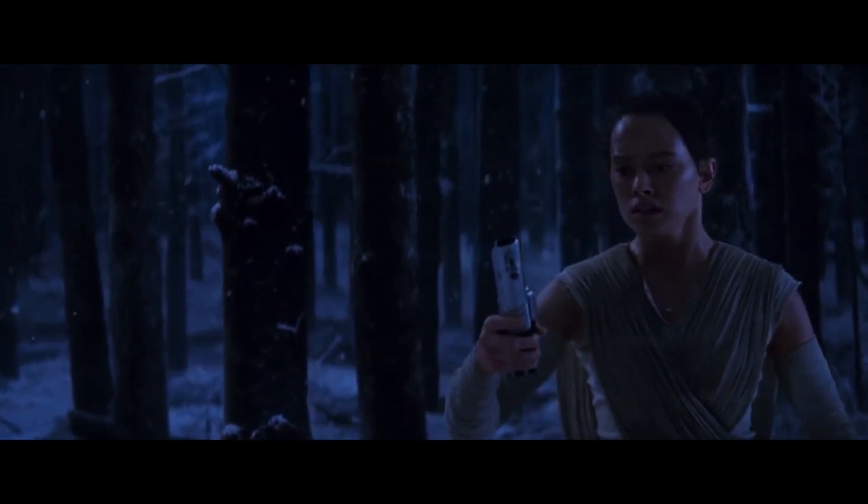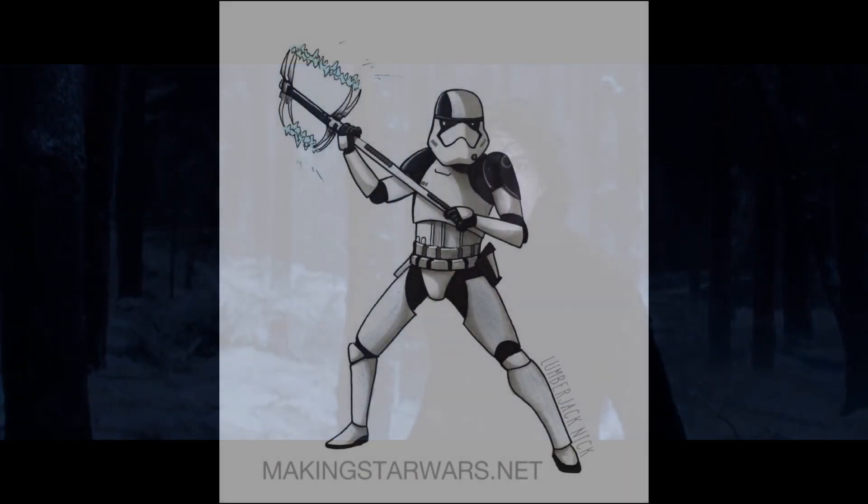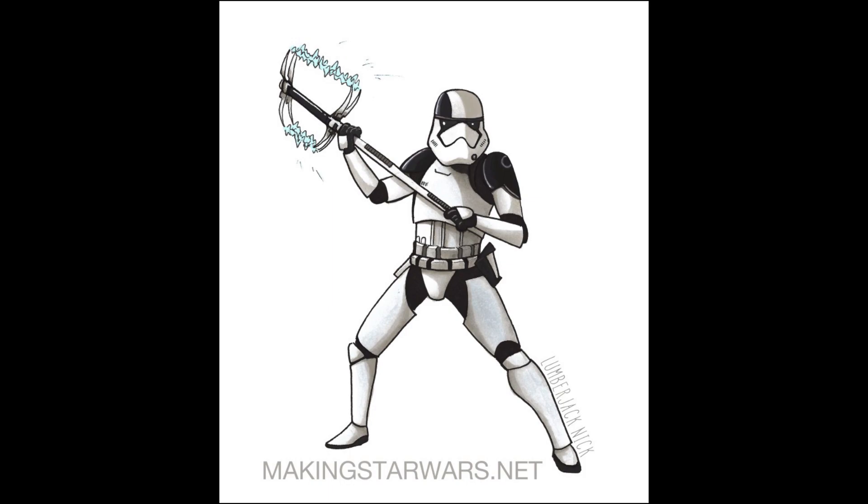Let's start off with the new Stormtrooper Executor class. I'm not sure what is meant by Executor — it could mean almost like a guillotine-type execution, or it could just be a new weapon that can penetrate lightsabers, just like the staff we see Traitor use against Finn. I think the overall design is very cool, the weapon looks absolutely amazing, and the black markings on his face and shoulders are also very cool.